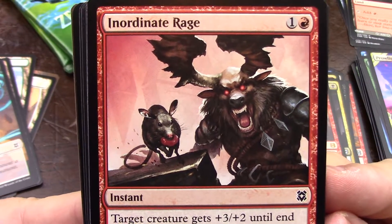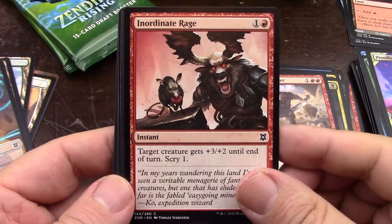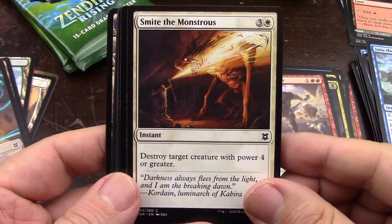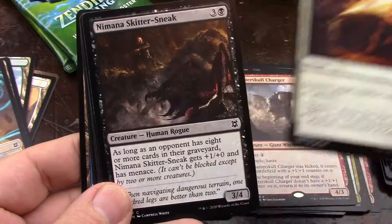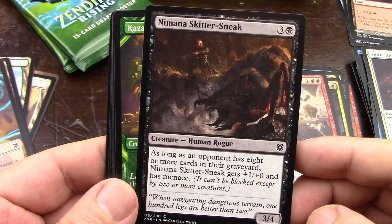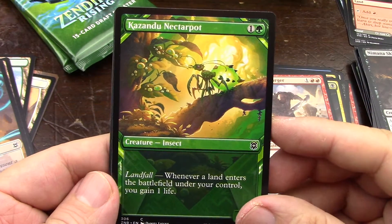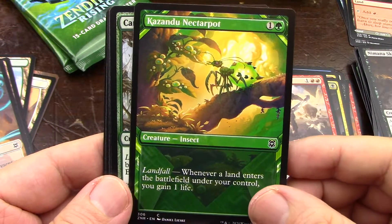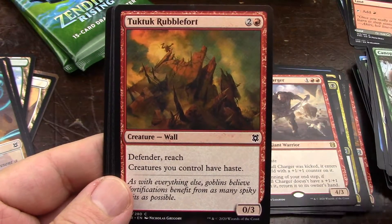Interesting artwork — very interesting artwork. Inordinate Rage — that's cool, I like that. Smite the Monstrous — great common card, very good. Get rid of something big. Black, black, blue — rogues. Nakundu, Nectar Pot. Landfall is so broken in this set. It's great.